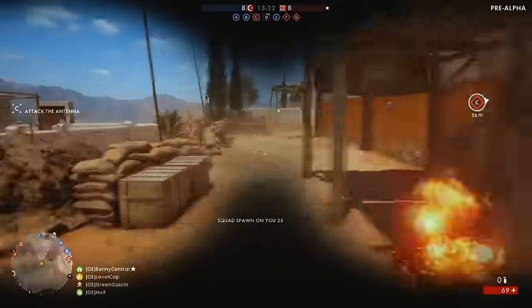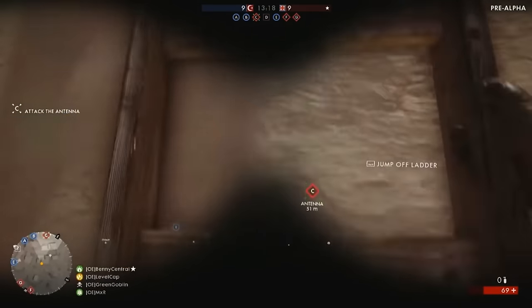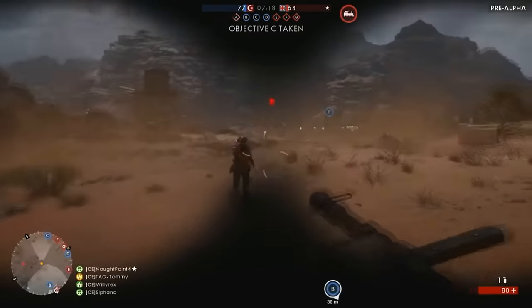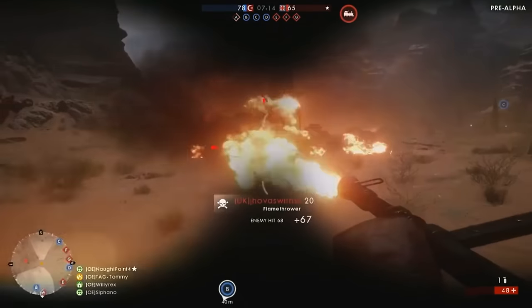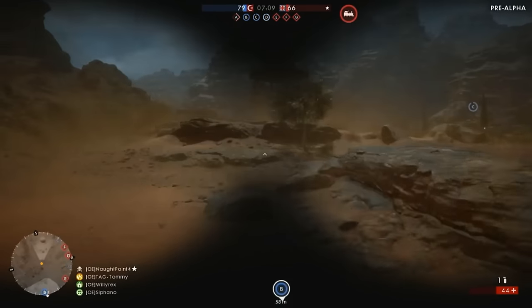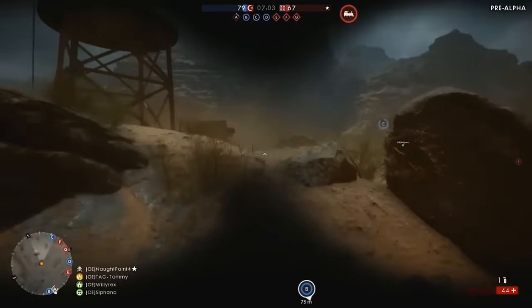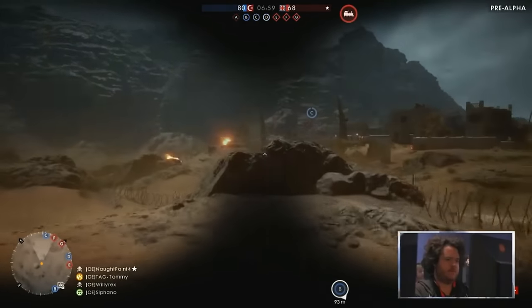Elite classes then — the big guys. Lars Gustafsson came on the stream at the start to talk about these and confirmed that they are battle pickups, well hidden throughout the level. So you go up to the kit, pick it up, and then you transform somehow into the elite class guy. The anti-tank class spawns at E, the flamer at B, and the armour LMG guy spawns at F, with roughly a five minute respawn delay after death. They spawn in right at the start of the match too. They didn't look too overpowered from what I saw, and did regenerate health.